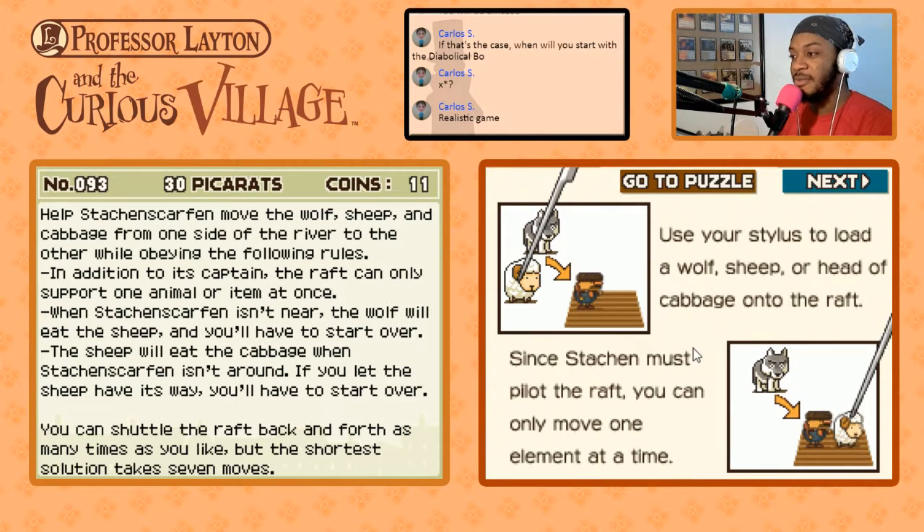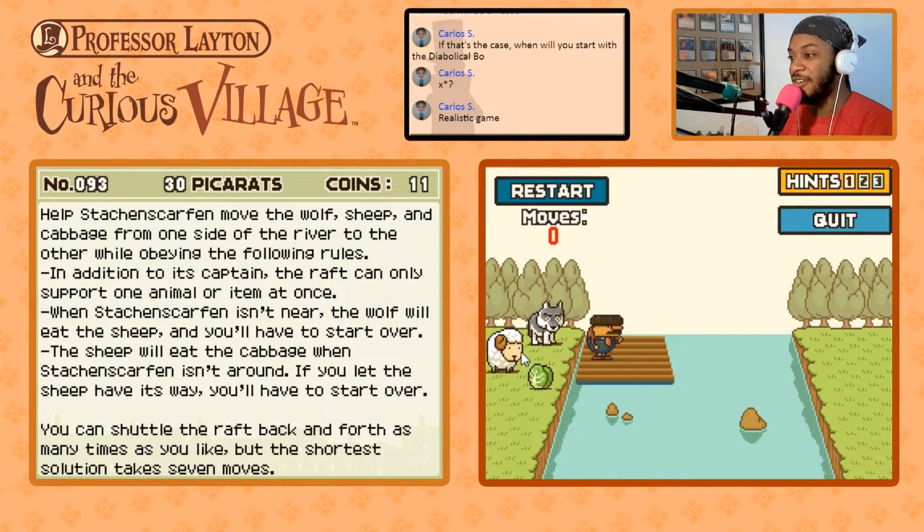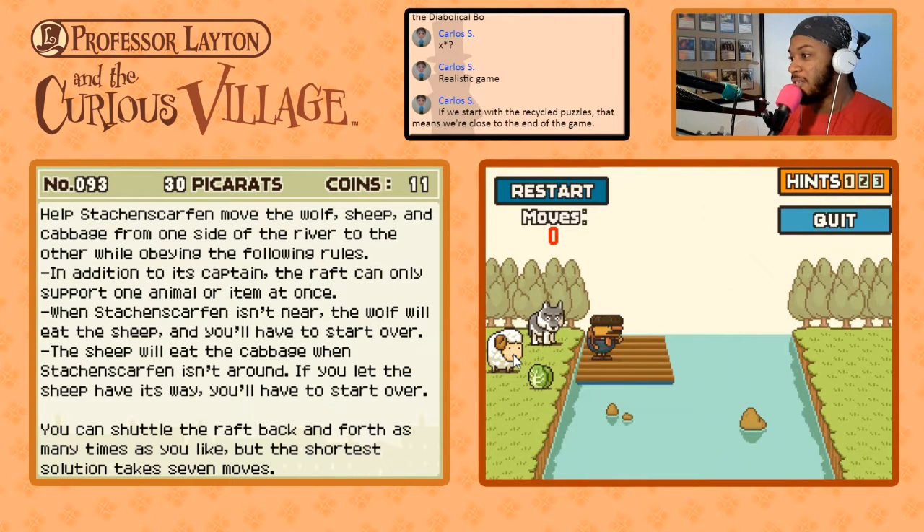Basically, we move whatever we want onto the raft and cross. We can't leave the wolf alone with the sheep, and we can't leave the sheep alone with the cabbage — the problem is the sheep. The shortest solution takes seven moves. If we start seeing recycled puzzles, that means we're close to the end of the game. I think this is the last chapter or the next one is.